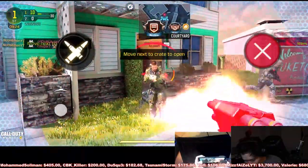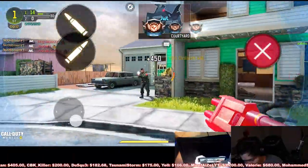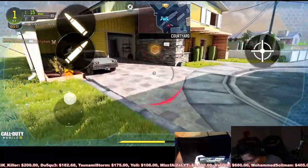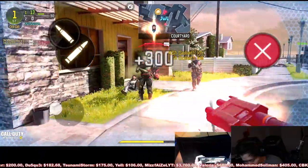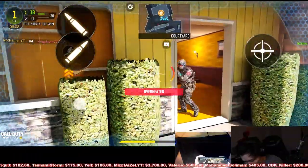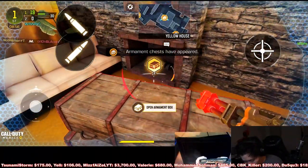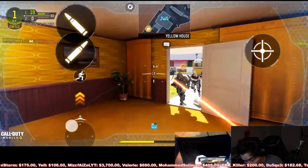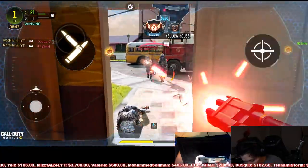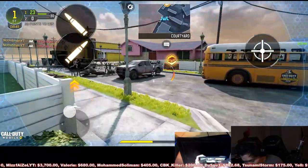What does this armament do? It says 'move to next crate' - I gotta move to the crates. There's like a million people here. I want to get this crate. Open armament - okay, what does that give me? Speed boost! These guys are all over me. Can you guys get off me? I'm overheating. Going to the armaments - 30% speed was kind of nice.